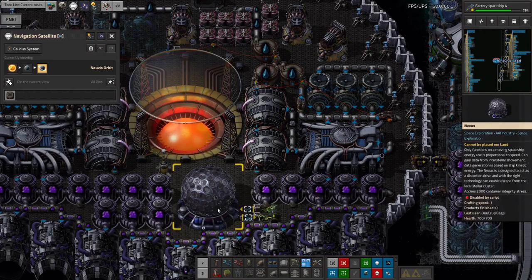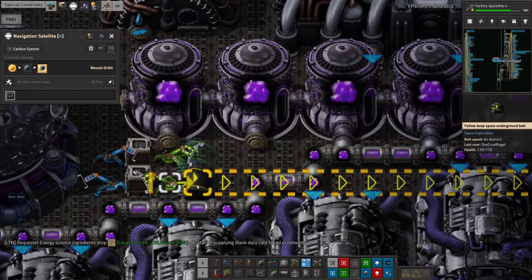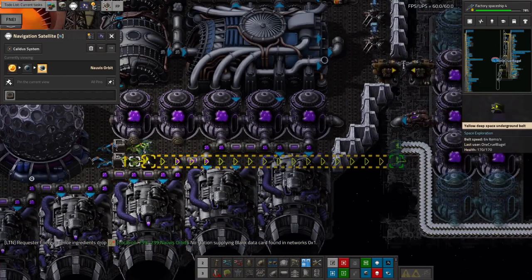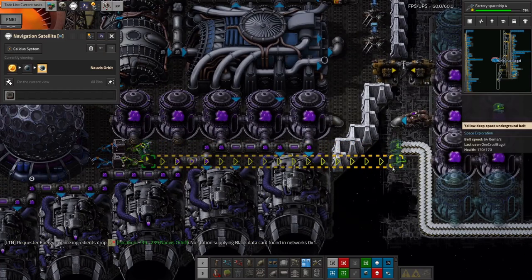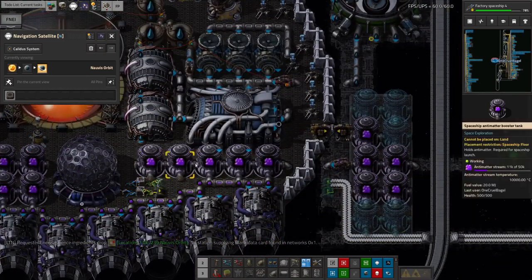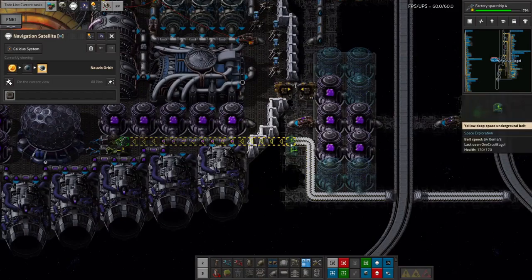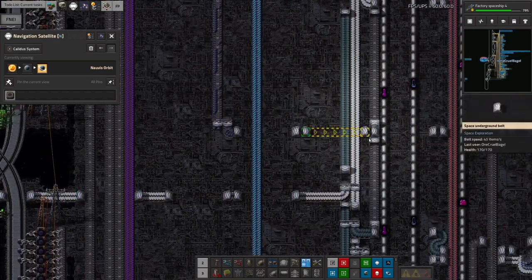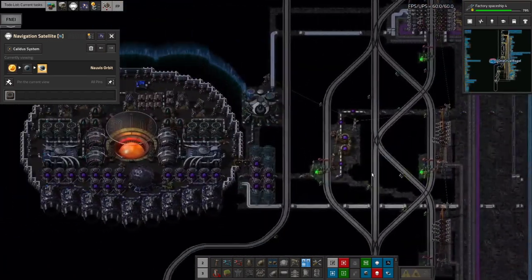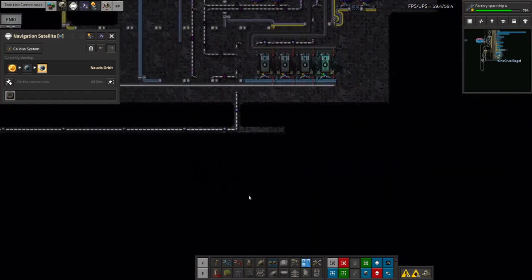The next question was how to get data cards into the Nexus for processing and get the programmed data cards back out on return. I'm going to be using these deep space underground belts recovered from the ship in Fenestra, which have an absolutely ridiculous underground range - I can bring them all the way from one end of the ship right out to the other. If it weren't for those I'd have to lose some tanks and do lots of undergrounding and it'd be horrible. Blank data cards are fed in from the deep space science supply on one side, and programmed cards come out the other side onto the bus system for Deep Space Science 4.